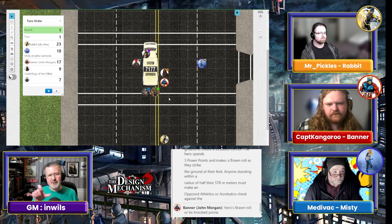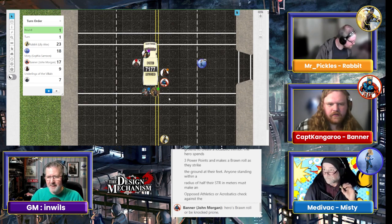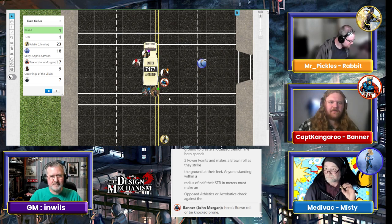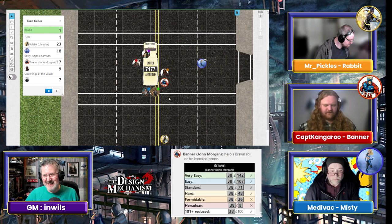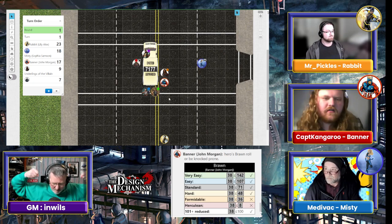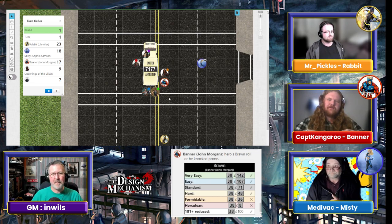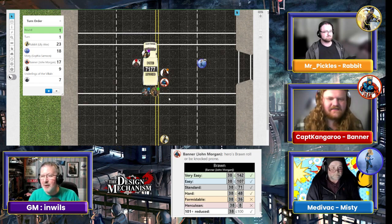But yeah, so it gets those three people. Make a brawn roll as you strike — you need to do that first. All right. I'm going to save up my luck points, so hopefully if worst case scenario I'll use it if I don't do well on this one. So is this like a two-handed smash? Yeah. So you smash — I hit the ground at the same time. Bang. I like to imagine the tremor even lifts the truck up a bit. Yeah, it sort of moves slightly. Your roll was 38.